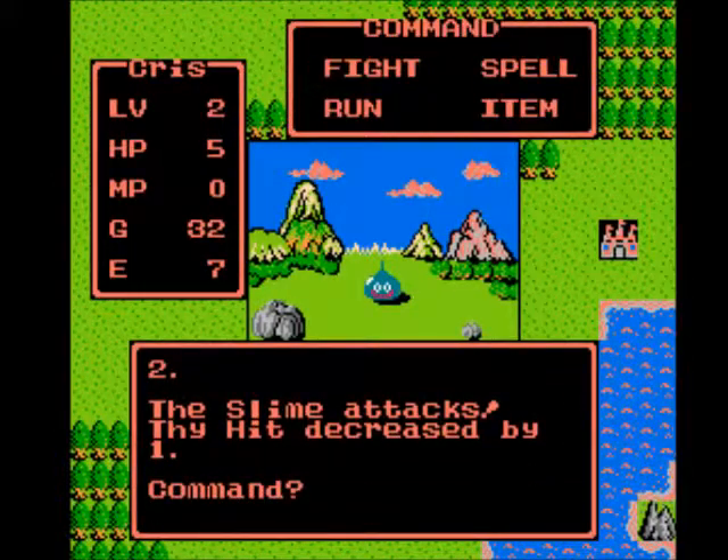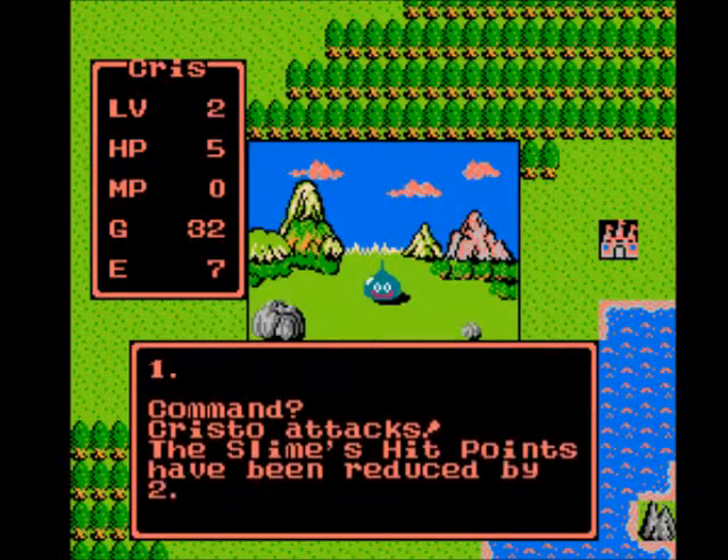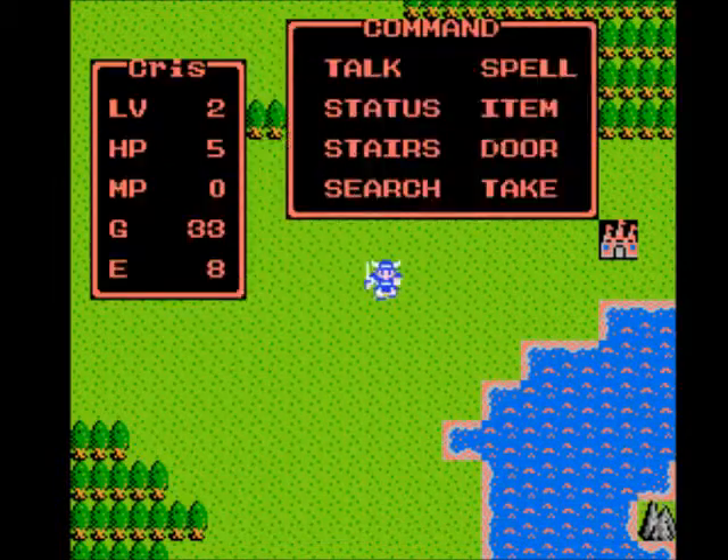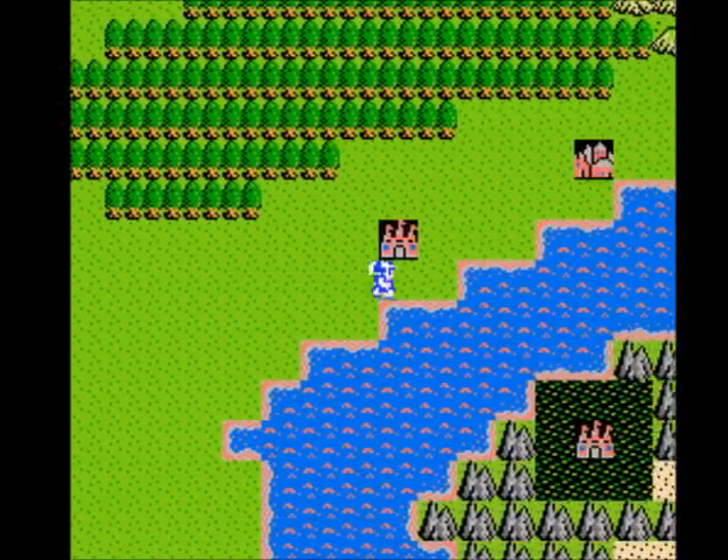Notice the screen turned red there — that's how you know you're in critical HP. The screen will turn red. So we just gotta quickly get to the inn. We should be good since we can't meet up with Drakis over here, so don't worry about it.